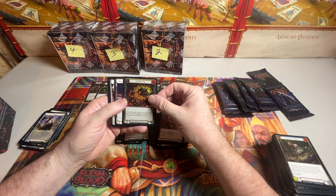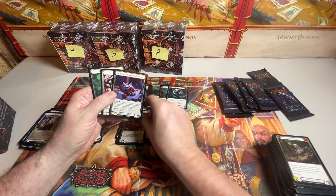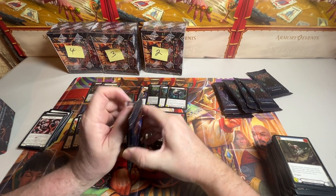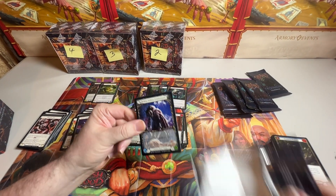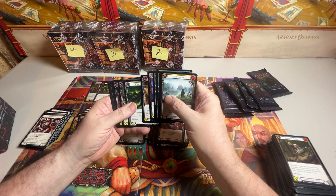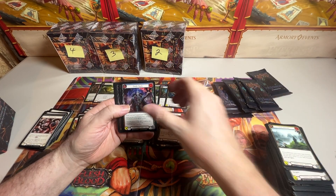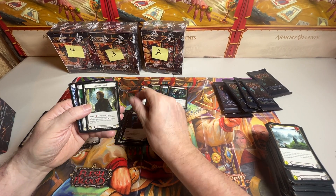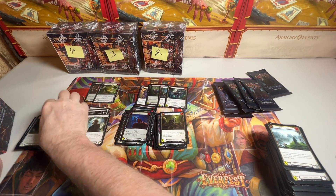Rare. Rare Foil. We're getting some good stuff in here. Rare. Rare. Common Foil. Equipment. Two tokens.